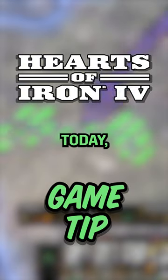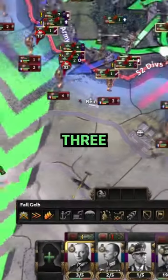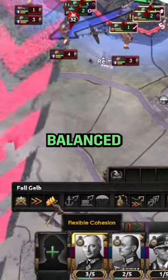It's time for another Hearts of Iron game tip. Today we're going to be talking about cohesion. The cohesion mechanic has three settings: flexible, balanced, and rigid.